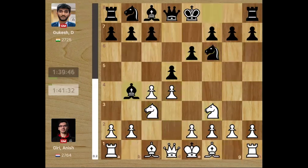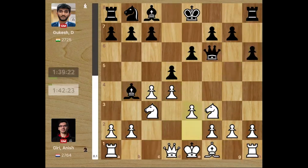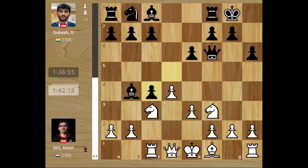So, Queen's Gambit Declined. Bb4 — the Ragozin Defence. Bg5, h6, takes, takes and e3. So far quiet. Castles, Rc1, takes, takes and c5.